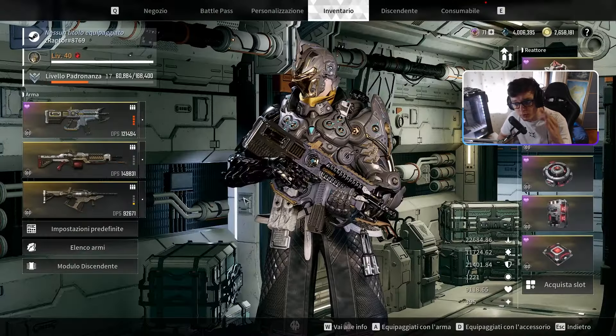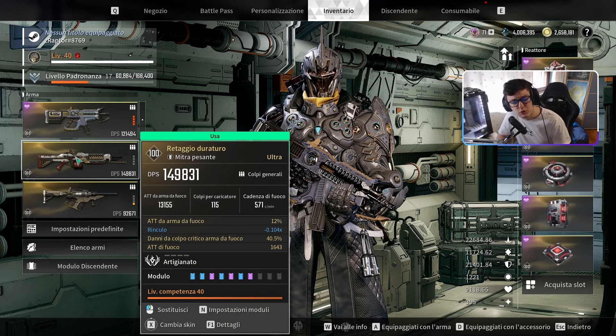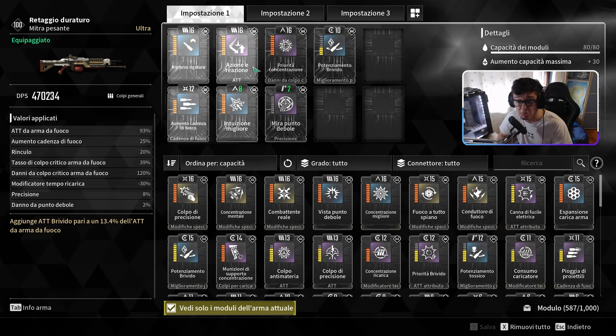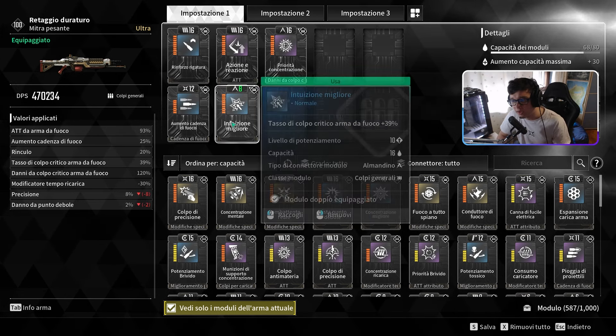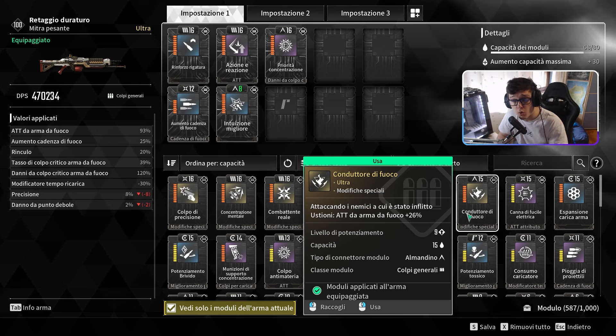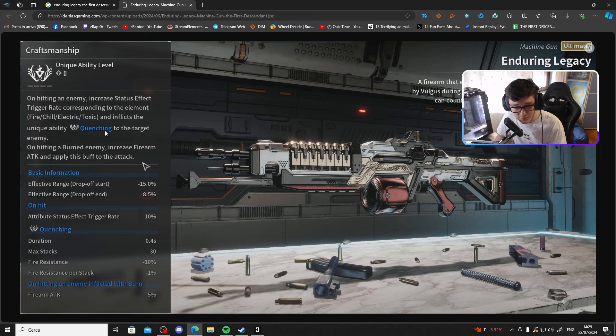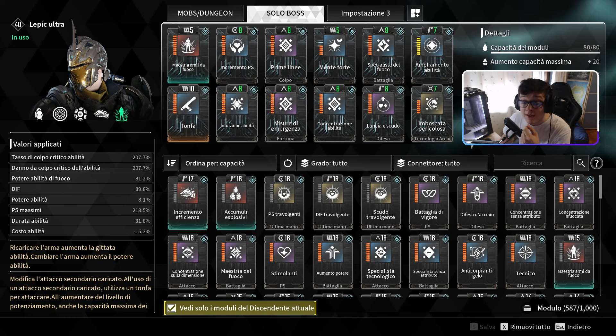Il Retaggio Duraturo è molto meglio del Domatore: è giallo, lo craftate, potete potenziarlo. Raggiunge 500.000 DPS con tre mod in croce. Essendo un mitraglione, Concentrazione mentale è fortissima, ma ovviamente anche Conduttore di fuoco. Il vostro obiettivo è avere il Retaggio Duraturo con attacco di fuoco, perché il perk unico applica sui bersagli Quenching — che riduce la resistenza al fuoco dei nemici. Averlo nel team con il resto come l'Epic permette di raggiungere cifre assurde, anche 30-40 milioni di danno, con un nemico che riduce la resistenza al fuoco.